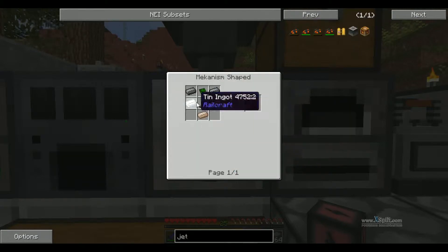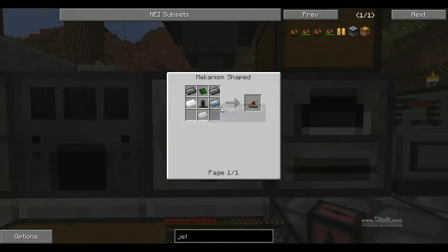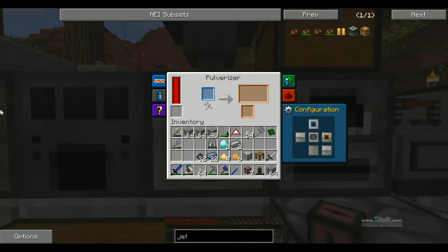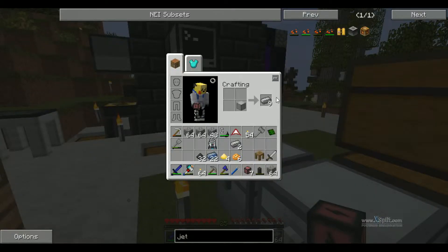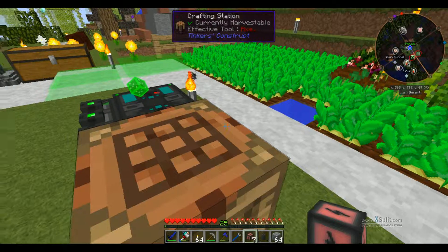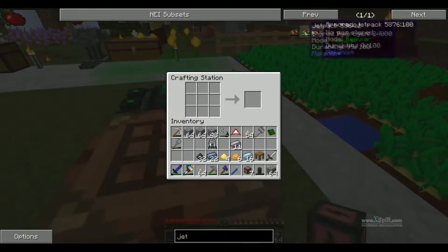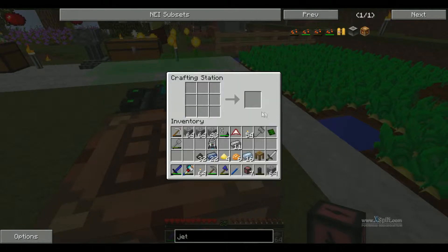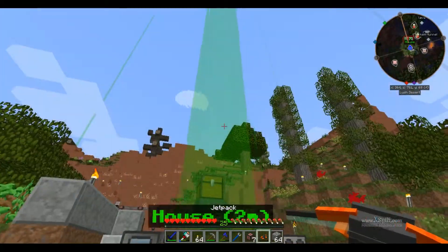Wait - I can make it without using diamonds? Okay, screw that then. I don't want to use up any more than I have to. I was just going to get the armored one, but we don't need to. So tin... I don't have any on me. There we go. Now I should be able to make this. Tin there, there, and there. Gas tank. Steel. Awesome. Now we have a jetpack.